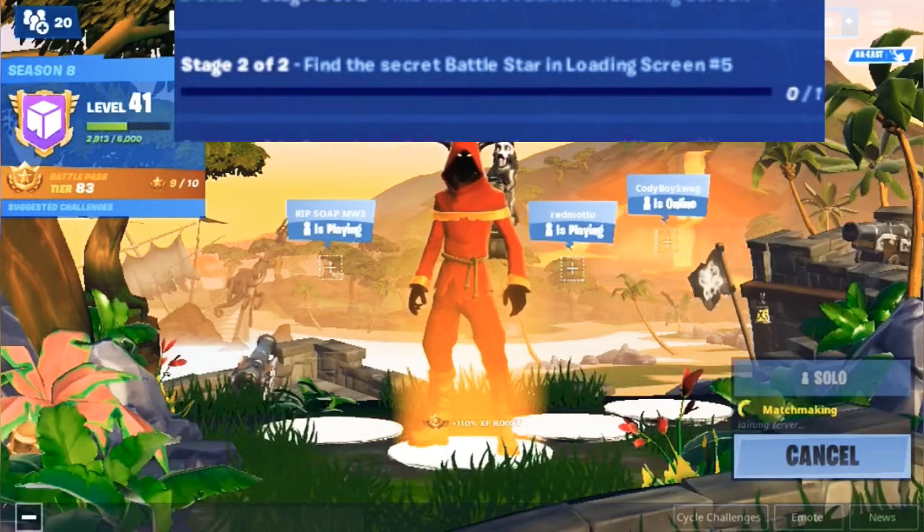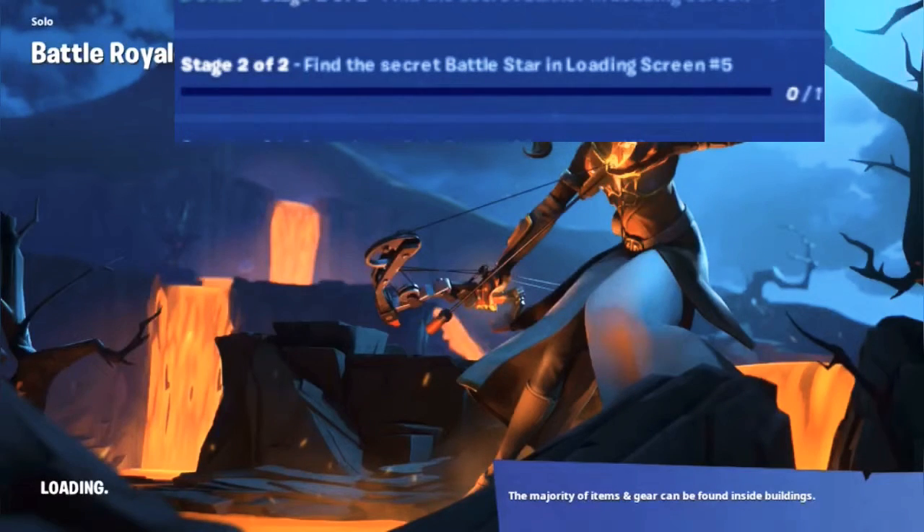We're going to see the loading screen for Week 5 and I'll show you where it is. If you look at the tree in the back to the left, there's a Battlestar to the right of that. Also, if you look at the very top, you can also see the bananas from the Week 4 loading screen if you look very closely. In the back, there's a tree on the left — not the tree in the front on the left, but the tree in the back. And to the right of it, there's like a lava fall, and to the right of that lava fall, there's like a gray Battlestar.